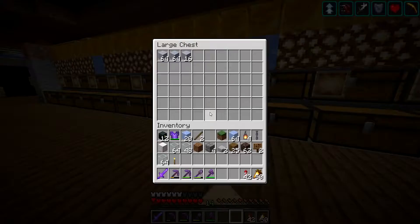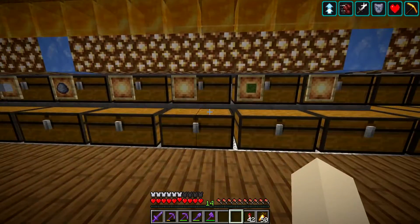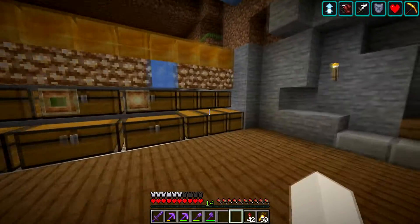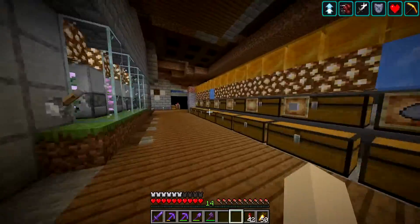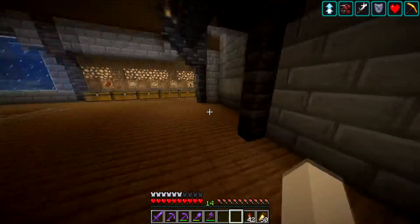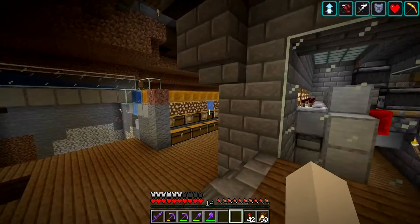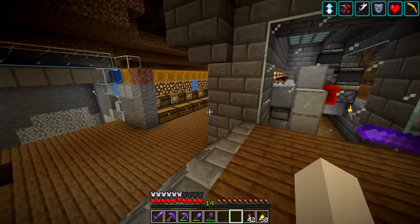I've expanded my sorting system for the ores. You get clay in large abundance now, and you'll also be getting glow berries and stuff like that. We've expanded the sorting system but haven't finished it yet. We removed the old overflow endpoint — now items go past here behind the wall into those things.